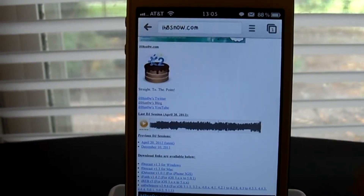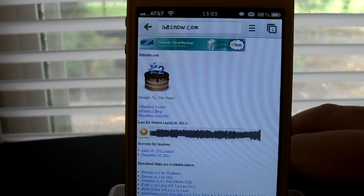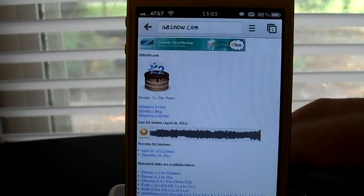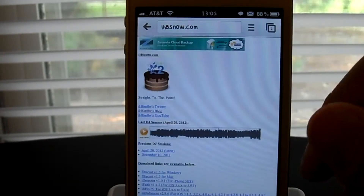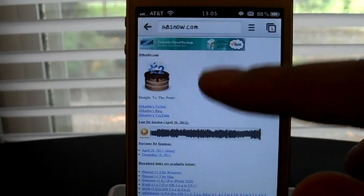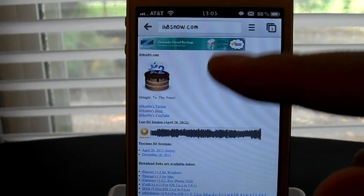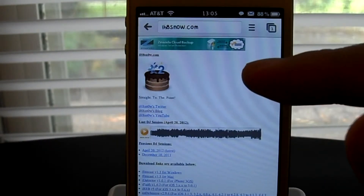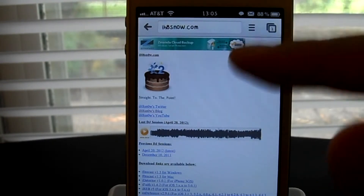Hey guys, I have another Cydia tweak I'd like to show you. This tweak is called Chrome Download Manager, and if you're using the Chrome app this is very helpful. It is like an alternative to Safari Download Manager. What this tweak does is allow you to download documents and all that straight from the browser itself. Apple didn't include this in Safari, and Google would not allow this inside the app.